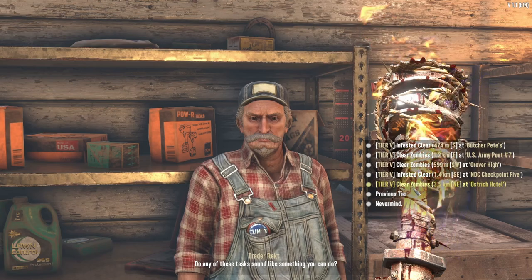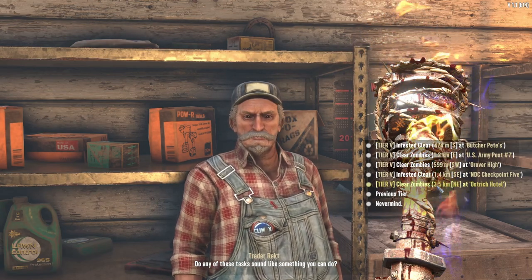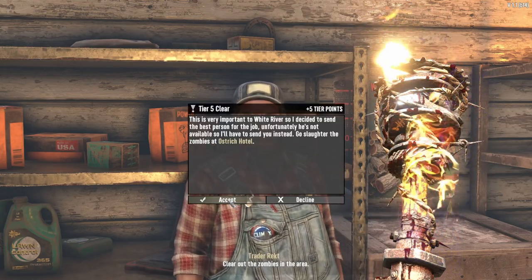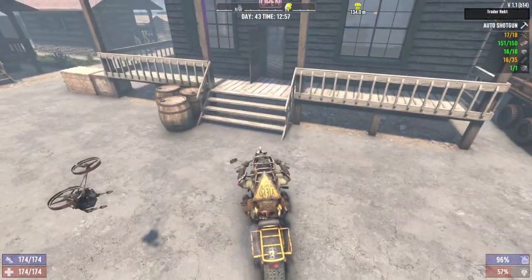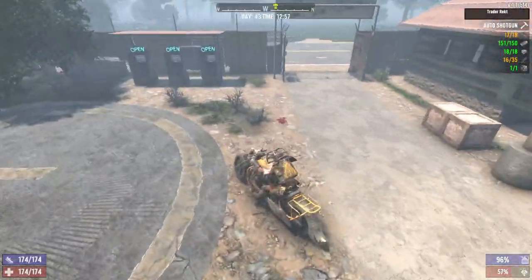I came to see what tier 5 jobs Wrex has and he has a clear zombies at Ostrich Hotel. We're gonna go try that eventually, but I gotta get springs first — I want to get the shotgun made first, and then we'll go see that.